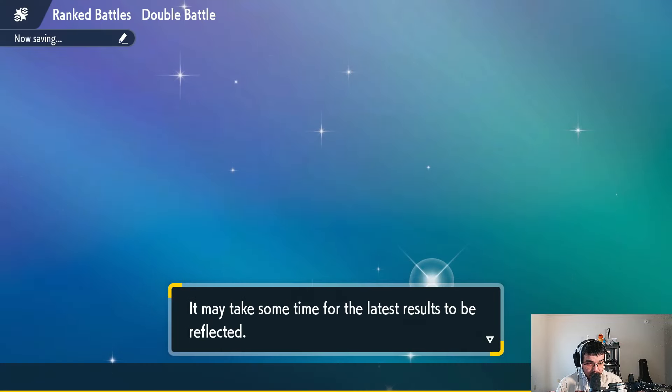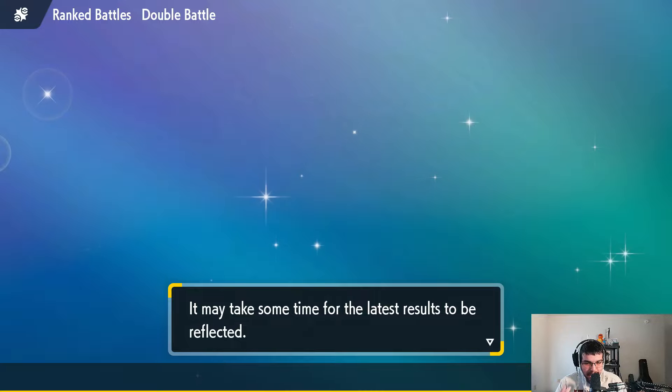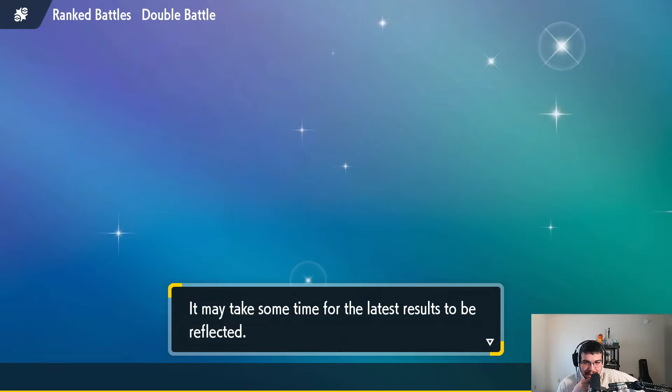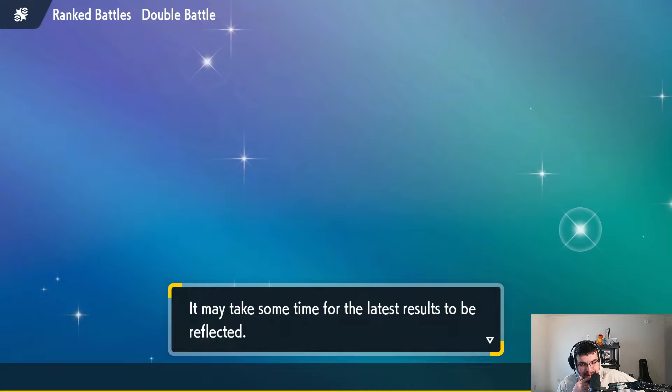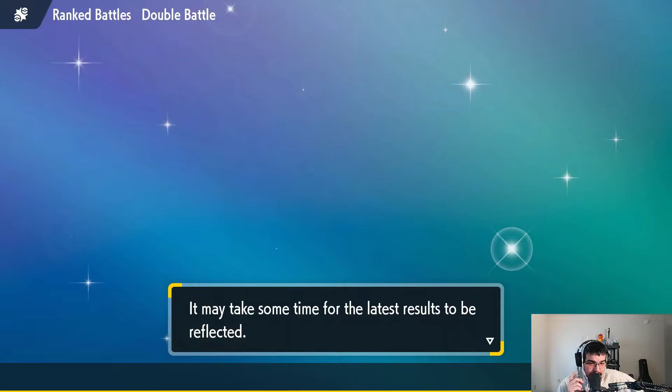That team is really well put together because Incineroar handles Trick Room, and no matter the meta you send out it can do something about it. Spore is such a pain — once one of your Pokemon is asleep, he can mind-game you about switching because he might target the same spot with Spore again. Overall, had a fun time. Went one and two. I might try this team a third time because I really like it, or bring another team back. Very fun team overall.